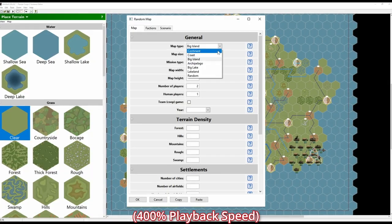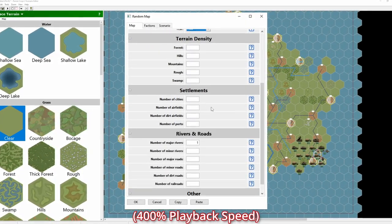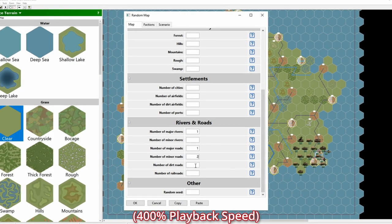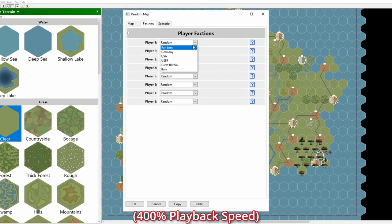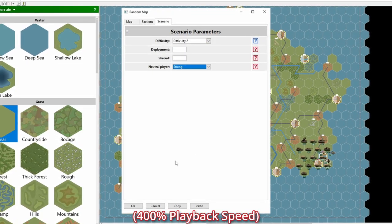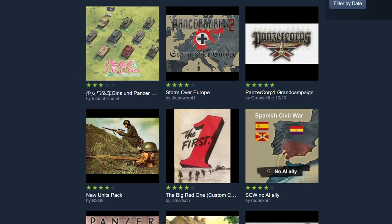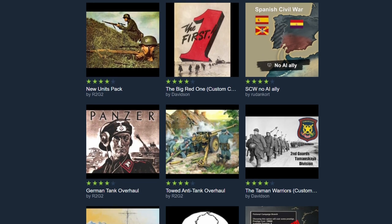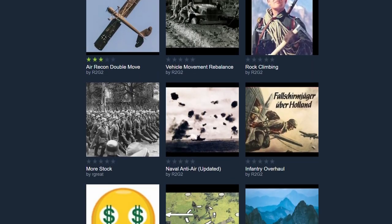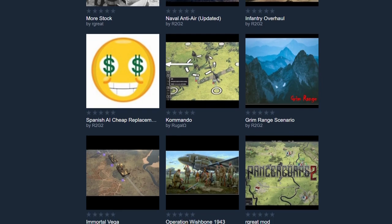But wait, there's more! The game includes a full-featured editor that allows you to create scenarios for single and multiplayer games, as well as full-on campaigns. And if you don't feel like doing that yourself, the game also offers full Steam Workshop integration for virtually unlimited content. The first game had an enormous amount of extra free content created by users, and the second game is well on its way. If you love the game, you can really enjoy this one just about indefinitely.